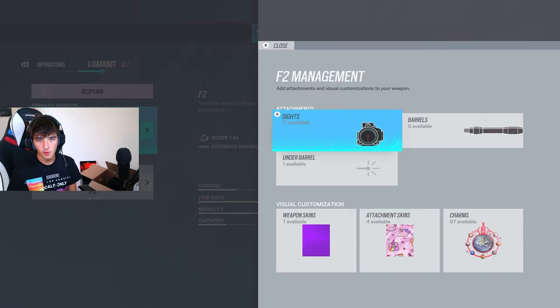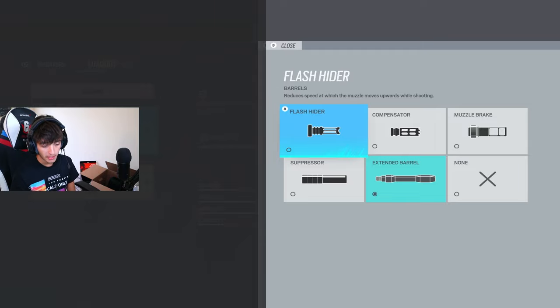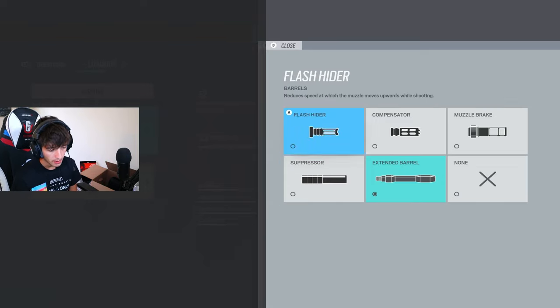Obviously use the standard grip on every gun you can. On somebody like Twitch, you can't use it, so I would use flash hider on Twitch. Personally I use extended barrel because I feel like I can control the recoil decently enough to take the extra damage on the F2 — but if you cannot, there is absolutely no problem with using flash hider at all.